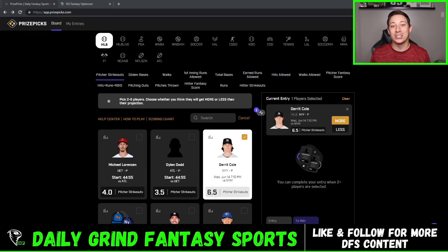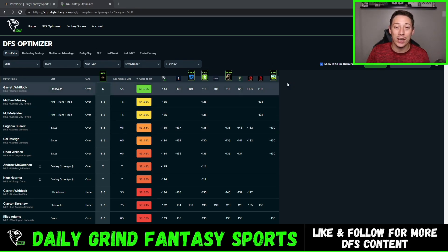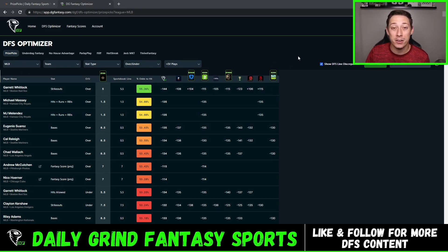So in short, the props you should be targeting on MLB Prize Picks are props that are given a favorable outcome by sportsbooks in Vegas — basically a mathematical edge against Prize Picks. The reason being is that on Prize Picks, you can get it at a better number, minus 118, minus 119, compared to what you can get it at on the sportsbooks. This strategy is technically called plus EV betting, and we have a tool that helps you out at dgfantasy.com. The link will be in the description — we have three-day free trials or you can sign up for a membership.